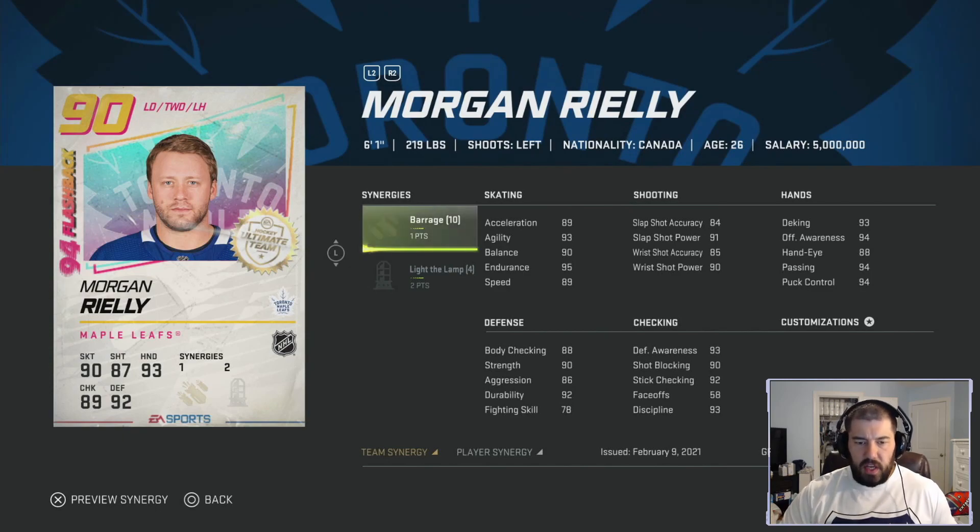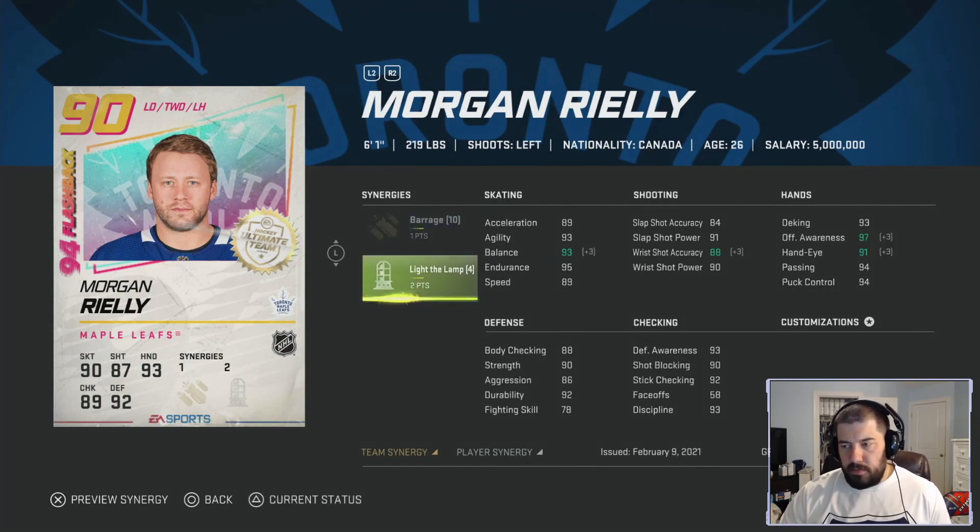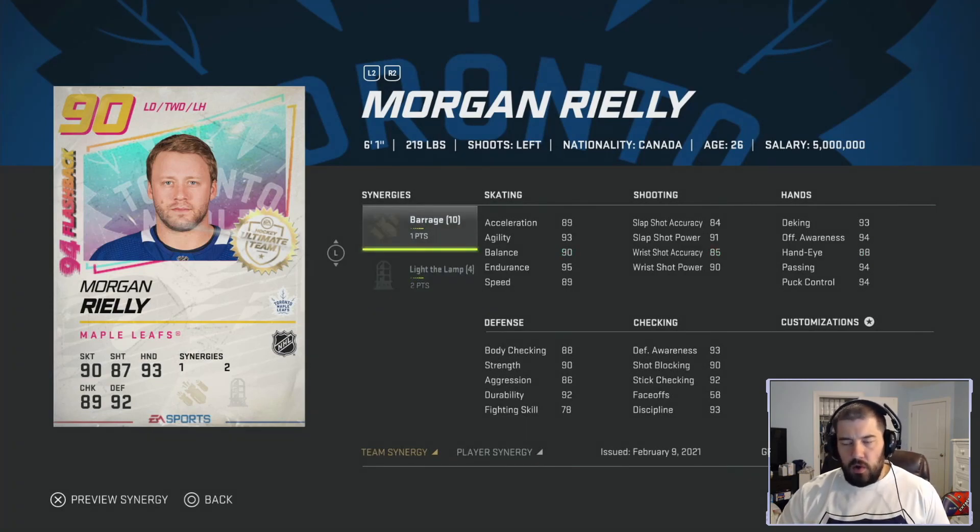Morgan Riley — the fast-skating defenseman, 6-foot-1, 219 pounds, left-handed shooting, currently plays for the Toronto Maple Leafs. He has one point for Barrage and two points for Light the Lamp. Light the Lamp helps with wrist shot accuracy, balance, offensive awareness, and hand eye. Without any synergies, he has 89 acceleration, 93 agility, 90 balance, 95 endurance, and 89 speed. With Distributor and Spark, he can get up to 92 speed and 93 acceleration, which is pretty big.